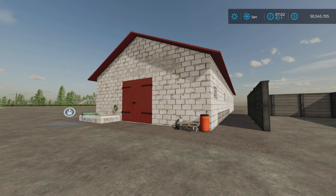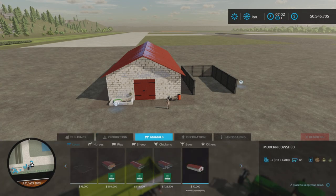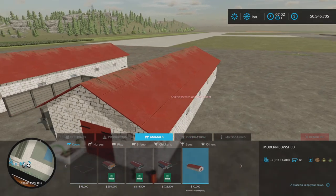Loony Farm Guy here with a new mod test for Farming Simulator 22, for all platforms - PC, Mac, and console. I'm on PS5 and this is Modern Cow Shed by VN1 1.0. The download size is 9.99 megabytes and it is 25 slots on console. Let's have a look at it - we'll find it under Animals > Cows, and there it is.